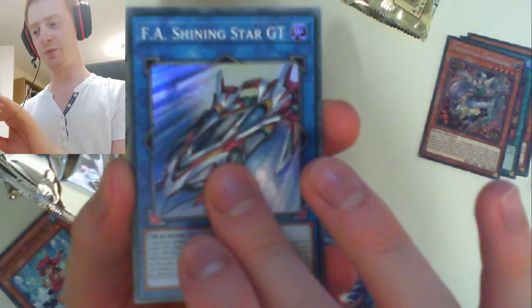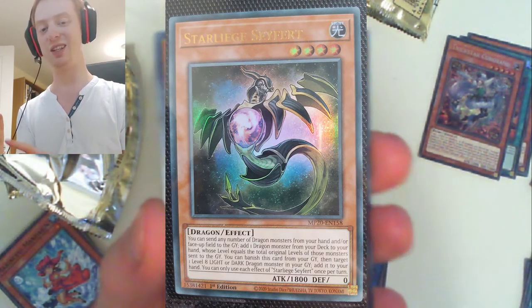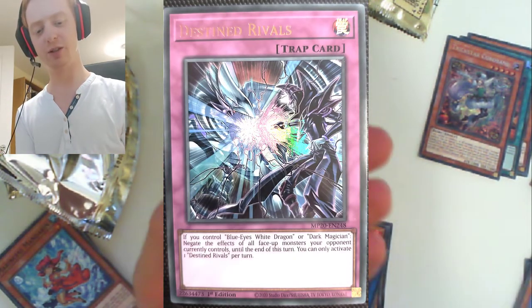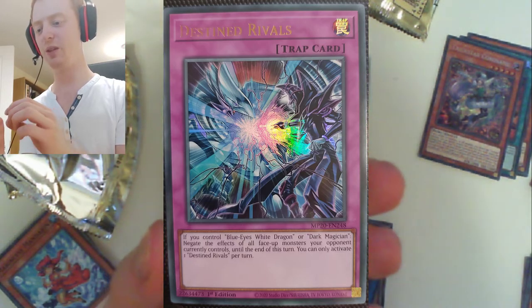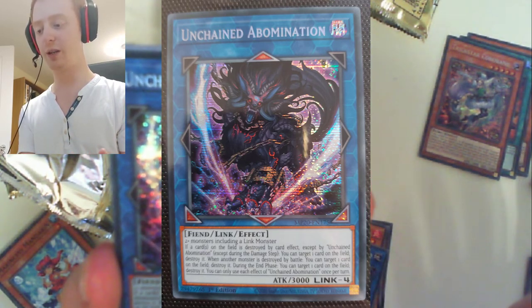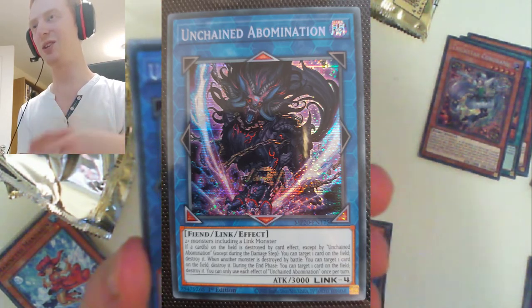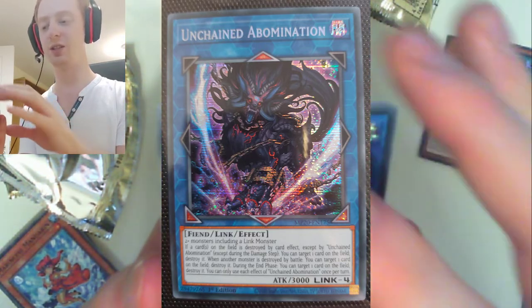Ultra rares — here we go. We have Starliege Seyfert, which is a dupe, but it's still a nice card — I'm still thinking of splashing it in Black Skull Dragon Turbo. And our second ultra rare — boom — Destined Rivals. Okay, so we've got three of this, which is a bit of a letdown to be honest. Prismatic Secret Rare — Unchained Abomination. Awesome looking card, awesome name, it's a really cool boss monster. You get to destroy cards when something else is destroyed by a card effect. Also if a monster is destroyed by battle you can target a card and destroy it, and during the end phase you can also target a card and destroy it — it just goes around destroying everything. It's got 3000 attack, and even though it's a Link 4, it's easy to get out with Soul of Rage and Unchained Soul of Disaster.